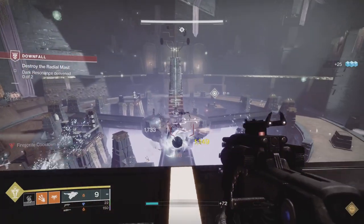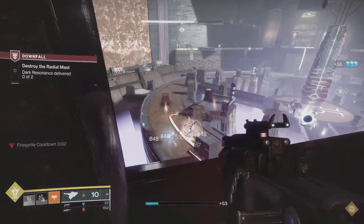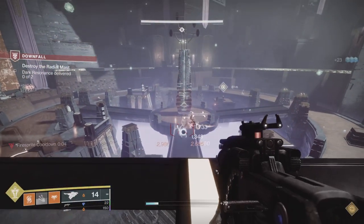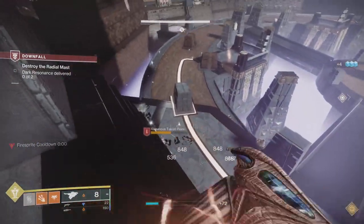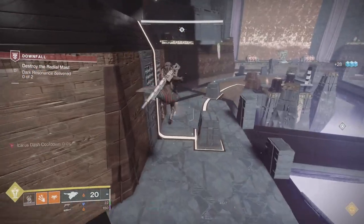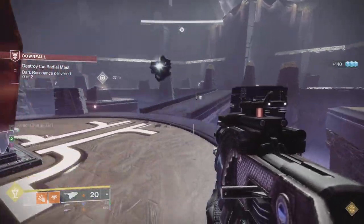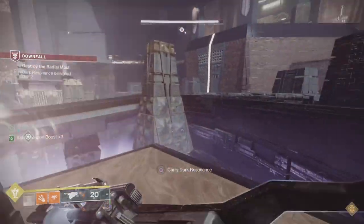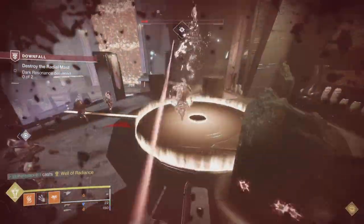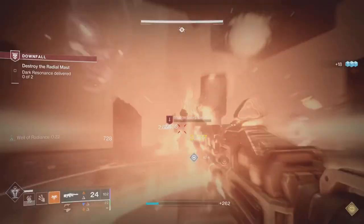Prometheus Lens was originally what I wanted for this run, but for the sparrow section at the end I wanted a blinding grenade launcher just in case, since I don't have Always on Time. With the slower sparrow you can get overwhelmed and need to blind ads. I didn't want to manage double special and risk running out of ammo, and since this is a cabal mission, Skyburner's Oath made more sense anyway.